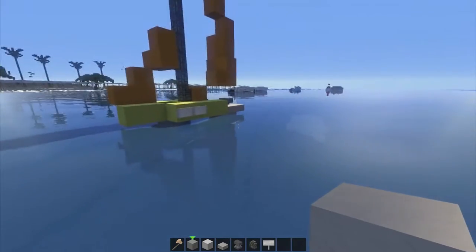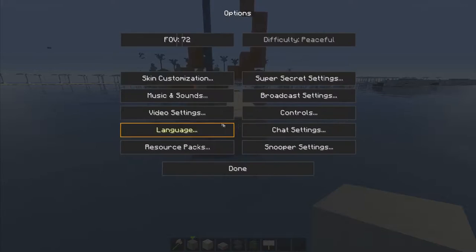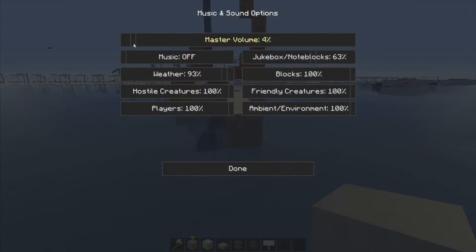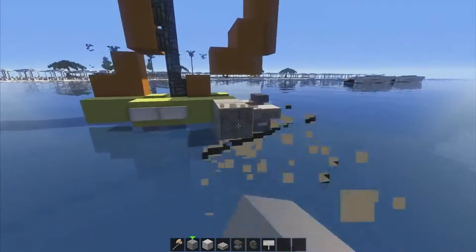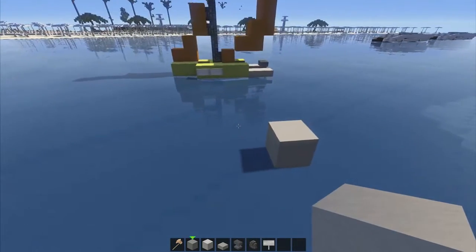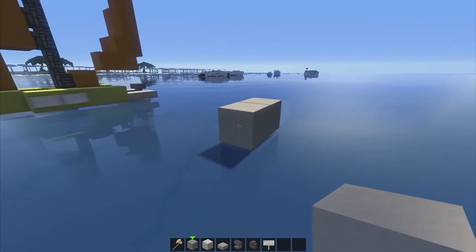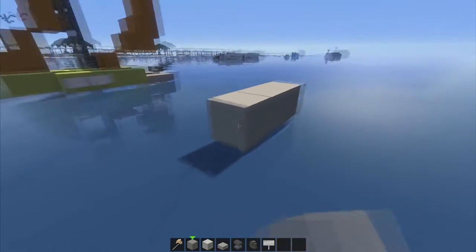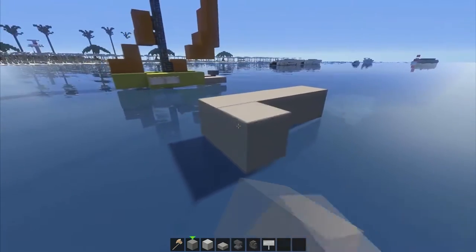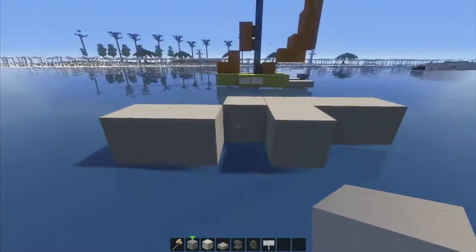We're going to grab our space — you can build it anywhere in the water, guys. Let me turn my sounds down. There we go. So I'm going to bring it out to about here, and this is where I'm going to be building mine. You can build it anywhere. So you're going to place one, two, three, and four. Hop in and bring it out just like this, and also fill in a block like that.